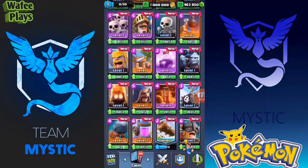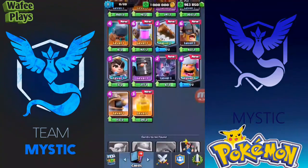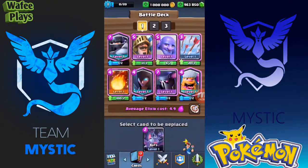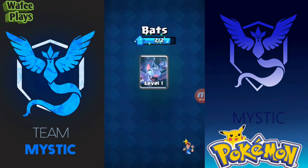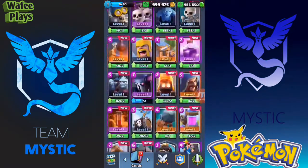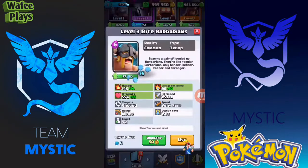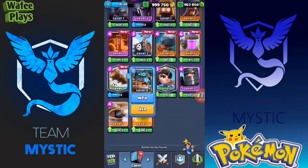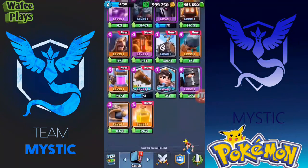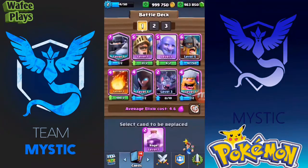I'm taking the Prince for some use, and the Lumberjack of course. In exchange I'll take Bats — Bats are really very powerful. And Fireball and Arrows. Barbarians are one of the most powerful strategies in the game. I've leveled up to two already. I'll also take the Rage Spell — it only costs two elixir. Let me upgrade my Prince.